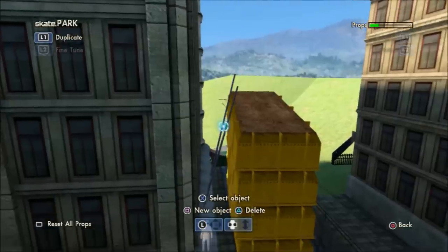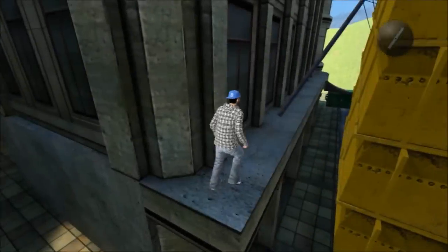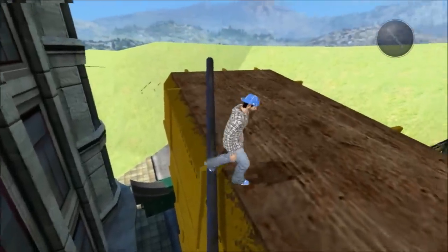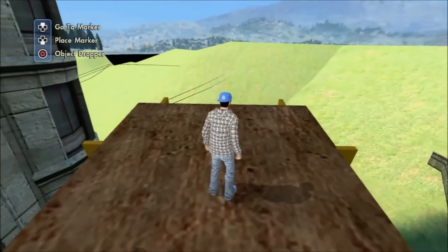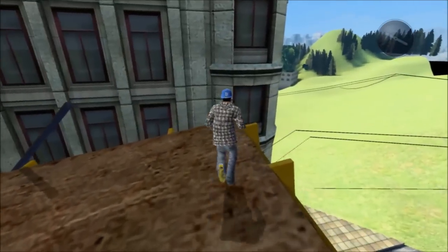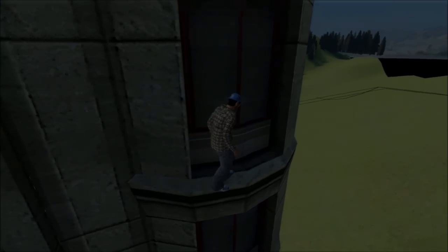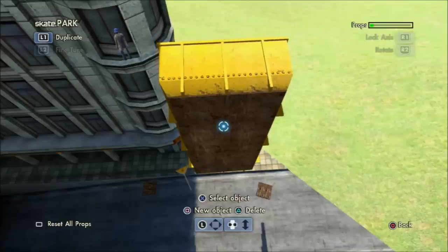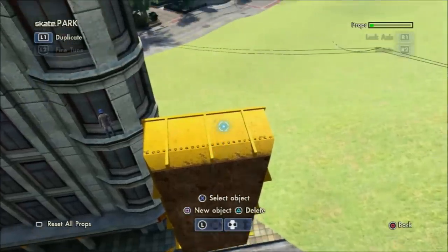Once you've built your tower, get this big pipe and then you can run up it to actually get onto your tower, like that. Once you're on the top you will now be high enough — hopefully — to jump to that third windowsill. Once you're on this little window ledge thing, you will then be high enough to use the object dropper to actually place the container on its side.